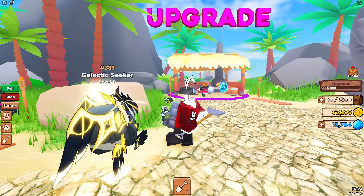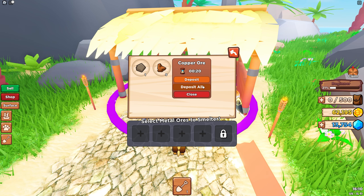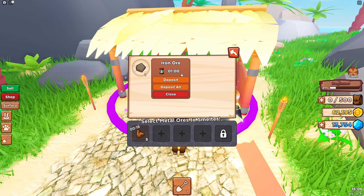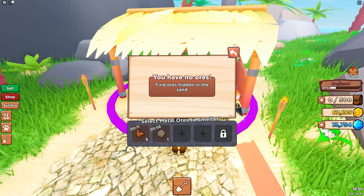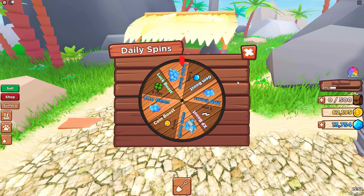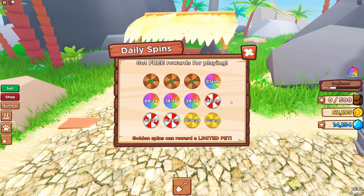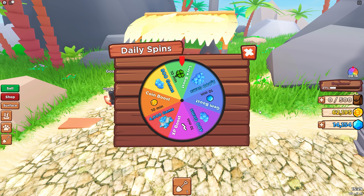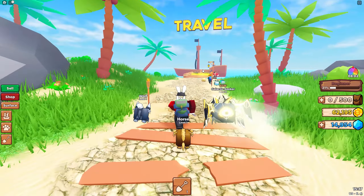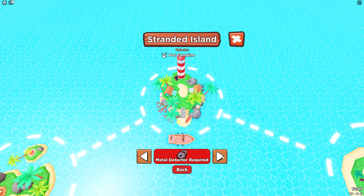We've made a couple of upgrades — bigger backpack, better shovel, and some ores. At the ore smelter we got some copper deposit, that'll take about 20 seconds, and we also have one iron ore. In the meantime, let me spin these two other wheels. It's very similar to Pet Sim — every 15 to 20 minutes you get free stuff. It does say golden spins can reward a limited pet. We got some gems. Over in the travel section — metal detector required — so you need to completely unlock all the tools in this zone to move on. Every area also has different things to unlock.